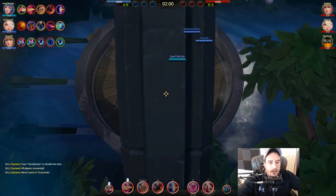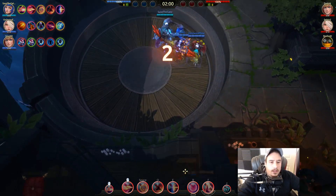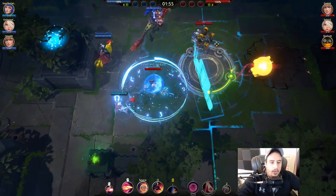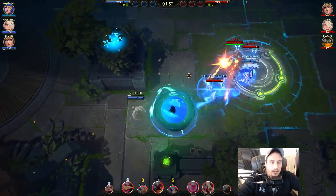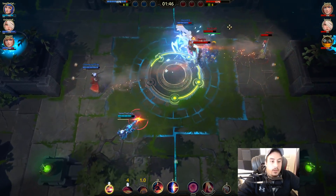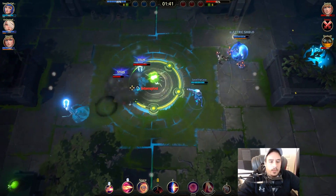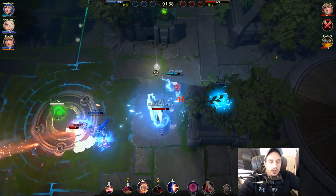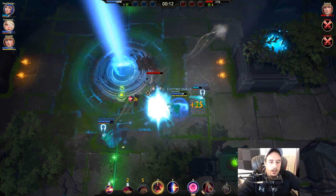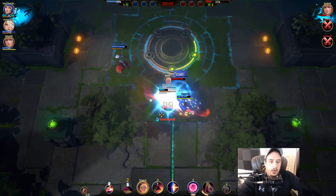I'm still not very good at using her ex abilities — I forget to use her shield a lot, and her ex I almost never use. I don't really get the whole purpose of it. What I haven't gotten totally used to is her charged-up right click. I'm so used to Jade's charged shot going through enemies, but Destiny's won't.